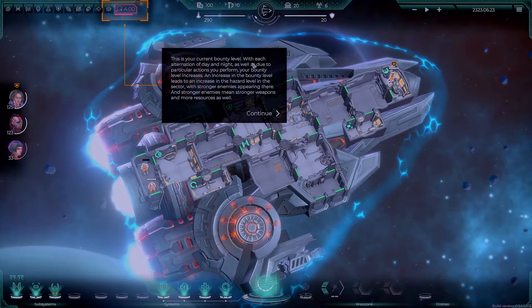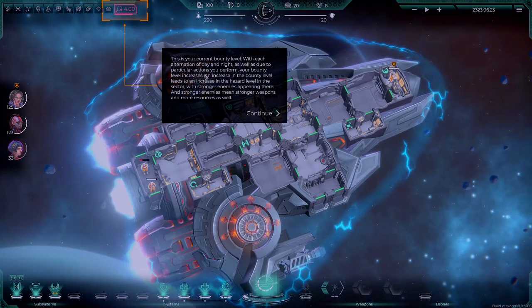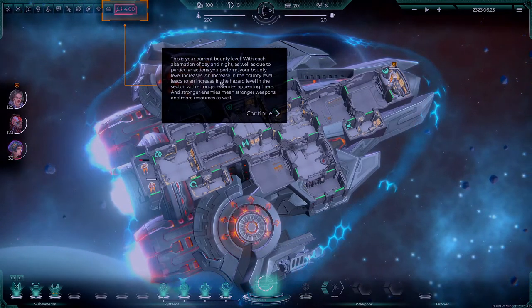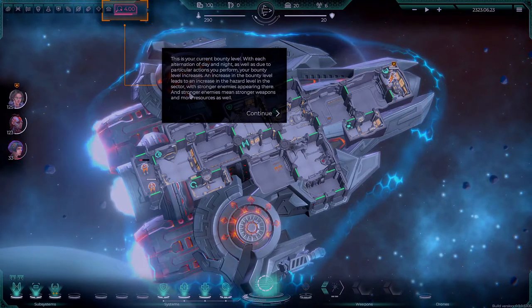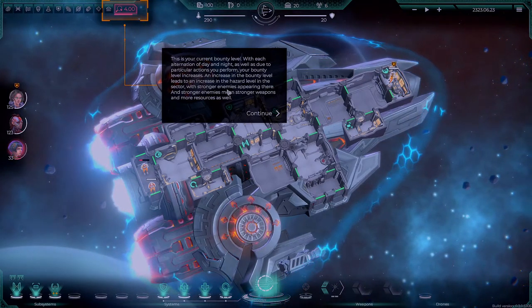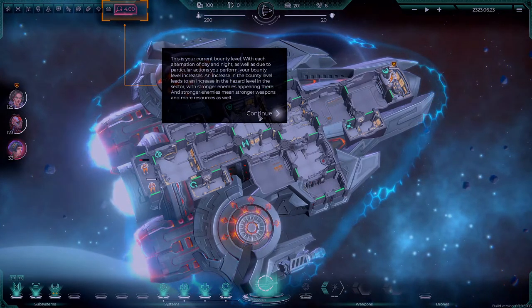This is your current bounty level. With each alternation of day and night, as well as due to particular actions you perform, your bounty level increases. An increase in the bounty level leads to an increase in the hazard level in the sector, with stronger enemies appearing — meaning stronger weapons and more resources as well.